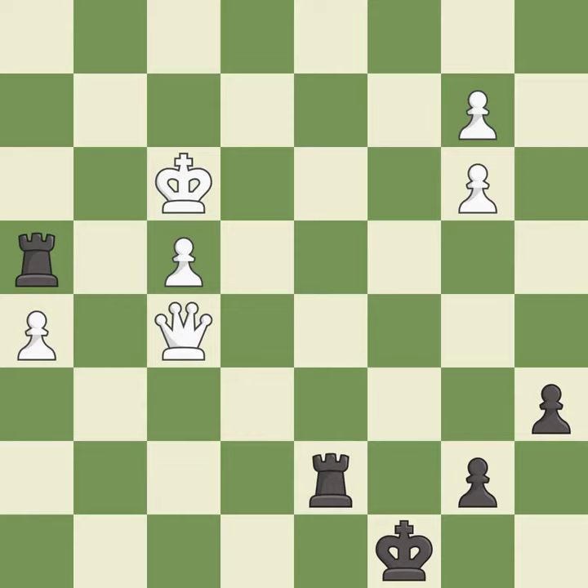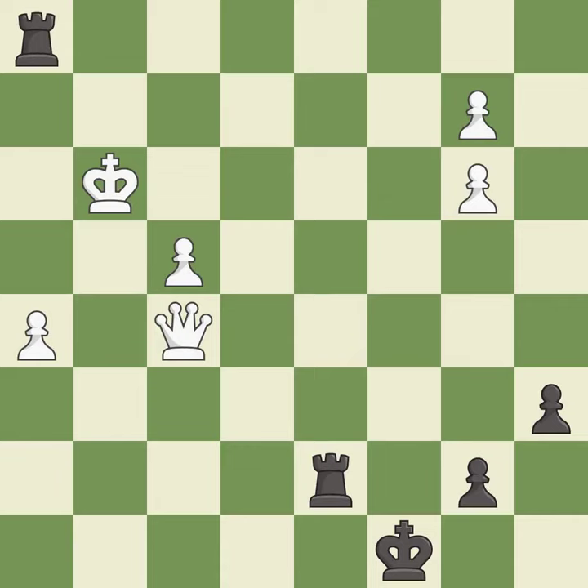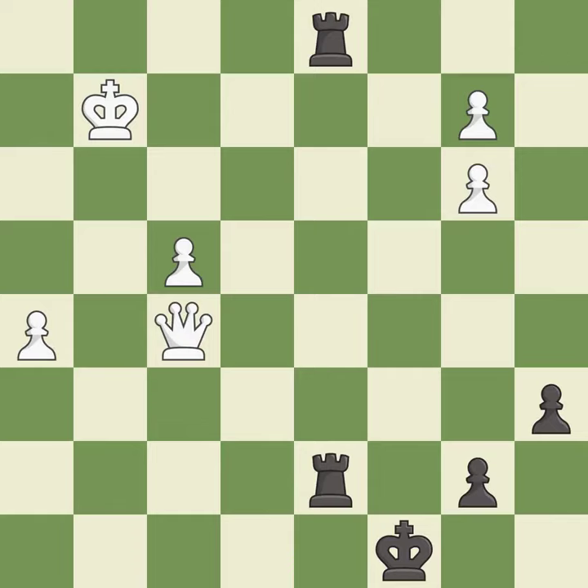This threatens to win material. This moves the rook to safety. This doubles the rooks onto a single file, which allows them to team up to create threats. The passed pawn moves towards its goal.